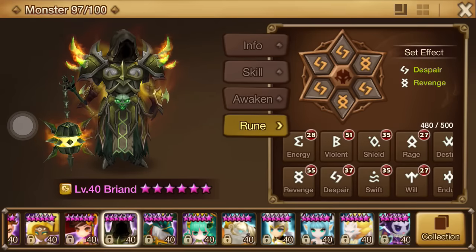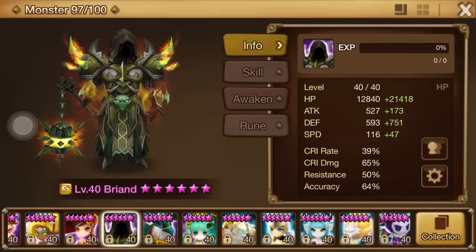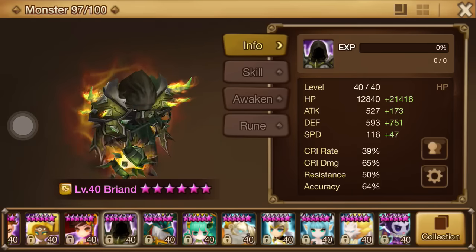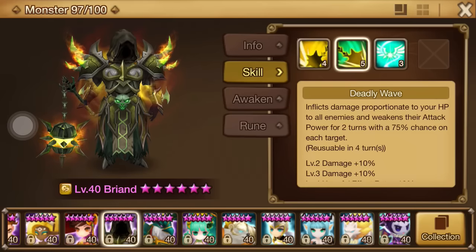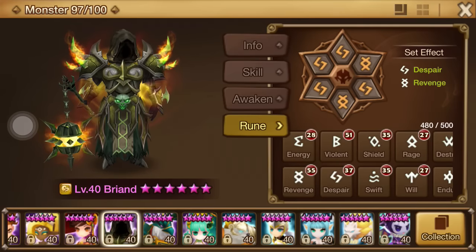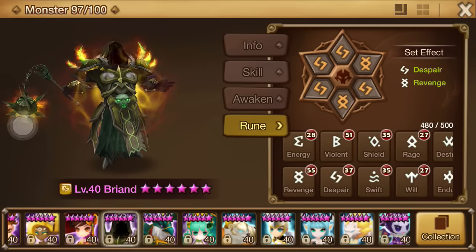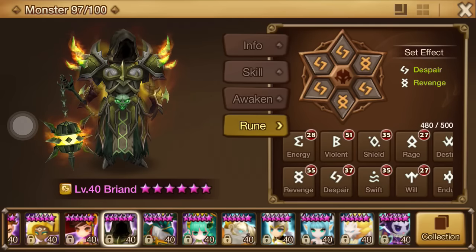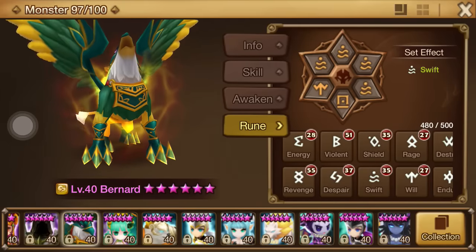Brian was changed around. He was Despair Revenge with Speed, Hit Point, Hit Point; now he's Hit Point, Defense, Hit Point. I made some changes to use him in rifting but he's not in my rift composition anymore. If you're lacking hit point disturb or attack debuff then yes, death knights are great to have — Diaz is probably one of the top death knight units for rifting. But if you have the hit point disturb and attack debuff you want, like I do from Colleen and Jameer, there's no value in bringing Brian. And if you're constantly dying you need to change your composition — you shouldn't be dying every run.